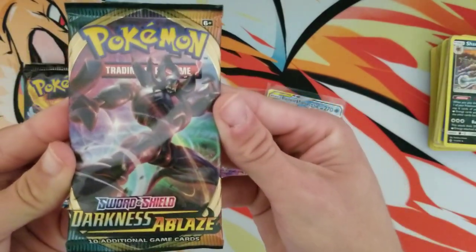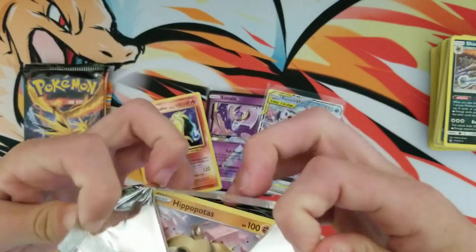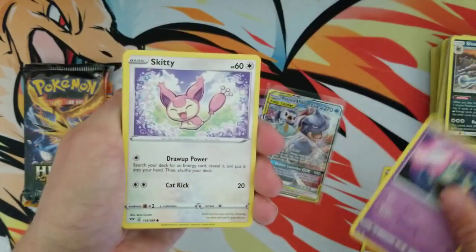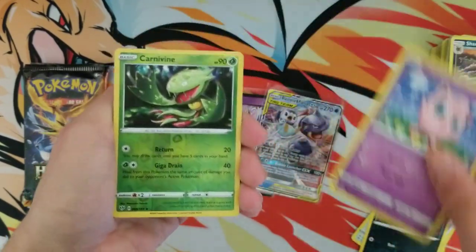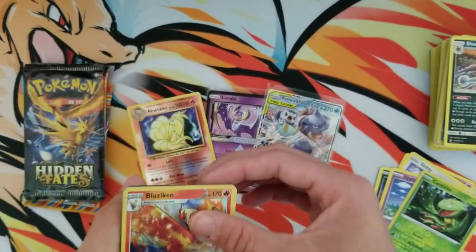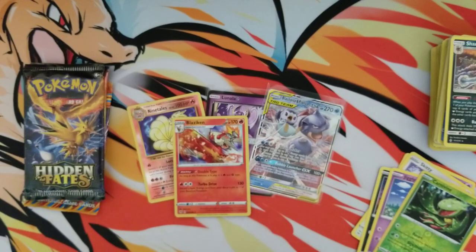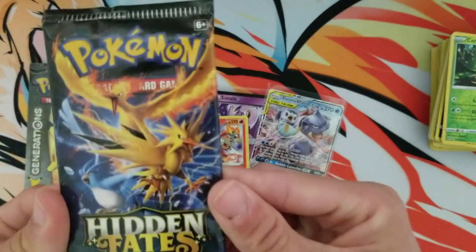We've got Darkness Ablaze right here. I did a Darkness Ablaze opening last time and pulled a Crobat, so I was happy about that. But I'm getting the vibes that my luck is just not with this set. That card is pretty cool though — one of the better holographics I've seen. Make sure it's showing. And now up next is my worst enemy: Hidden Fates.